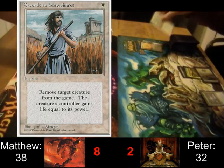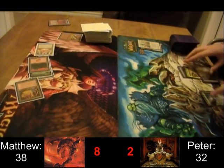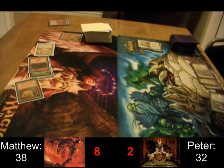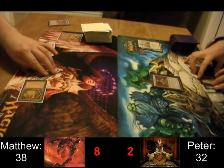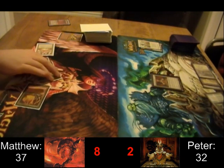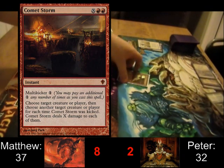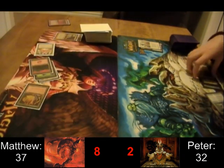And Swords to Plowshares for Eurobrask. Obviously Matthew's life total doesn't matter a whole lot to Peter, since he's trying to win with general damage. And out comes 8.5 Tails again. Both players are missing land drops at this point — I'm pretty sure both these decks are running a ton of land, it's just how it's playing out. Comet Storm — another really inefficient answer to 8.5 Tails, but why not?